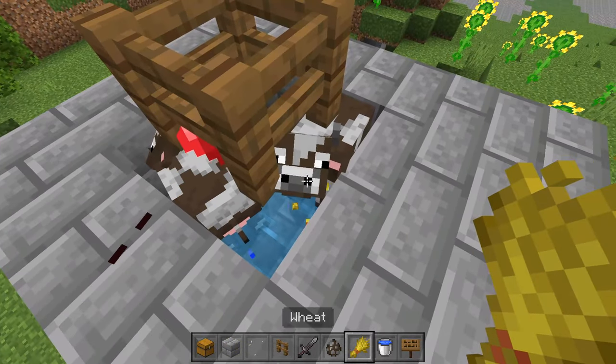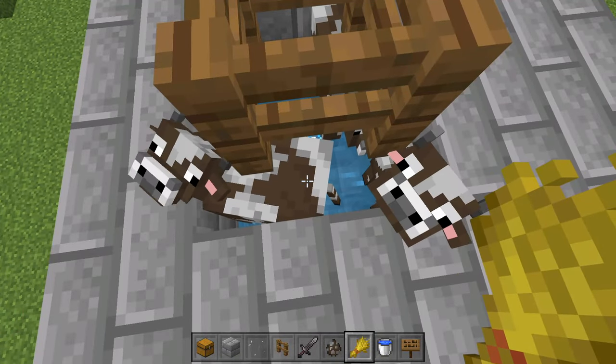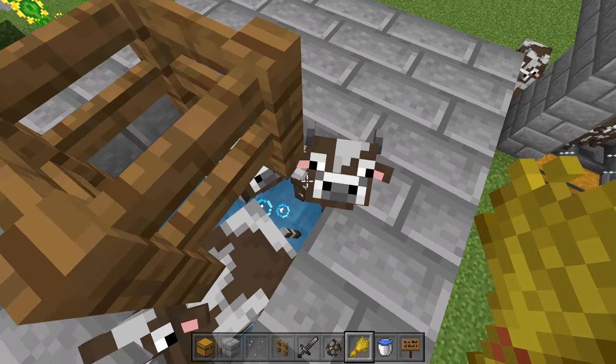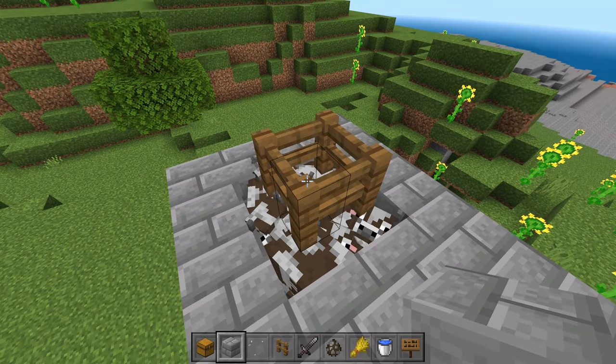All you're going to do is use your wheat, breed them up, get the baby cow, and then breed cows up here until we have about 50 or so cows. Any more than that and you're going to run into some lag problems, but 50 seems to be the sweet spot for effectiveness and lag. And it should look something like this when you're done breeding them.